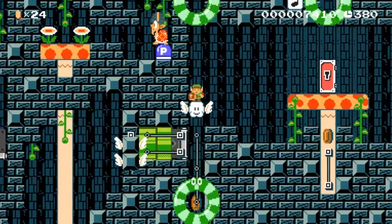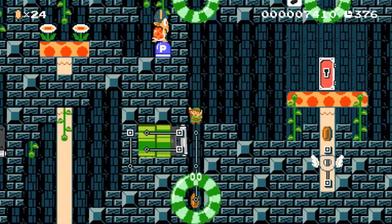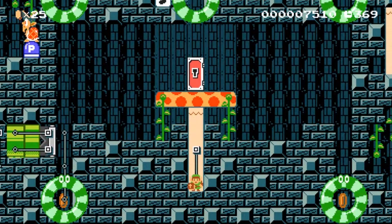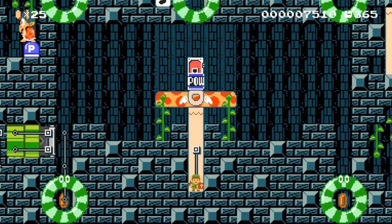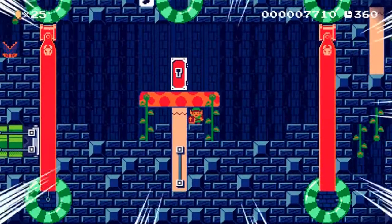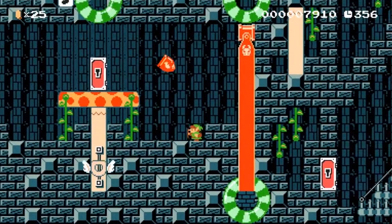I'm liking these puzzles so far. Now we're gonna need a key somewhere. That was the right thing to do, apparently. It made a power block appear. Mini-boss?